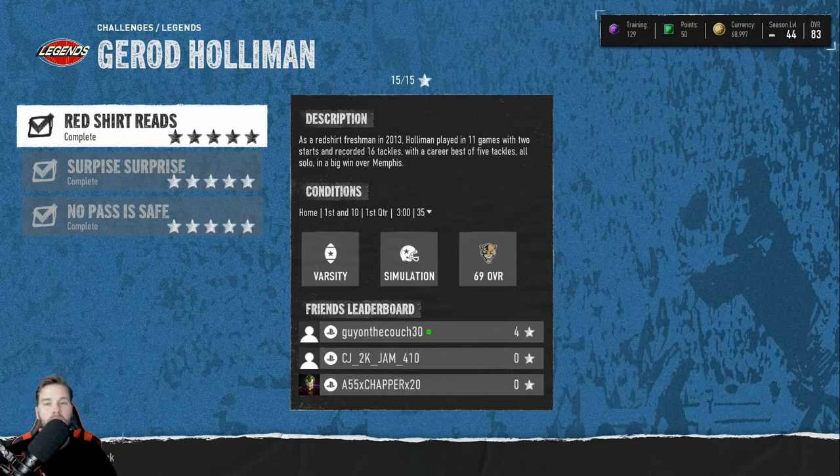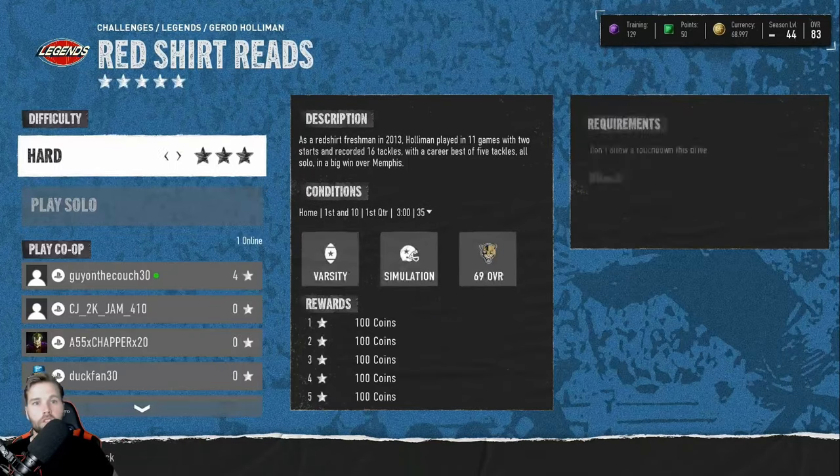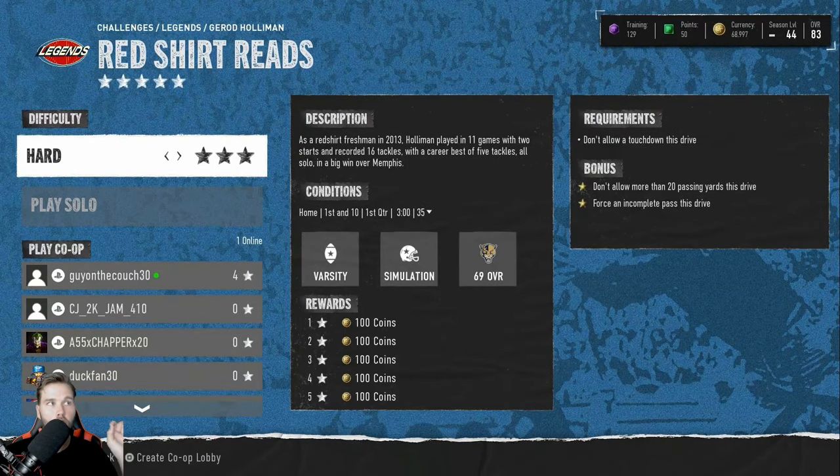How have I done that? Somebody made a fat finger mistake here — it says that you have to, when you click on these first two, force an incomplete pass. But you actually have to force two incompletions. So that is how you do that challenge: if you force two of them, then you complete this challenge.